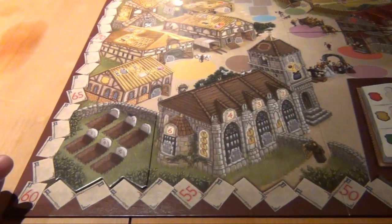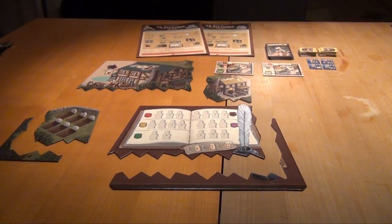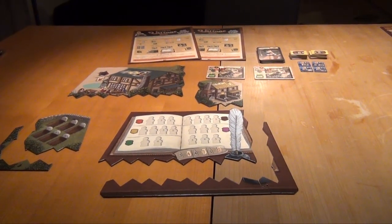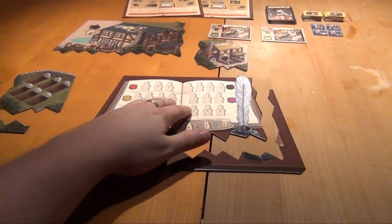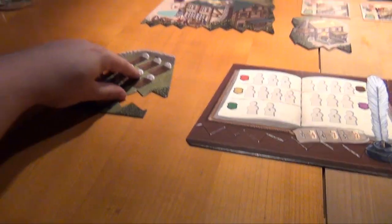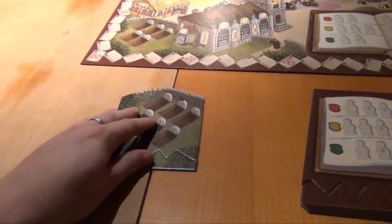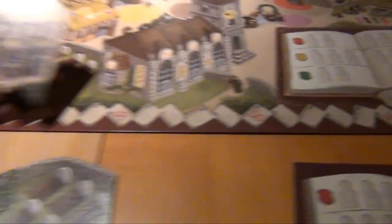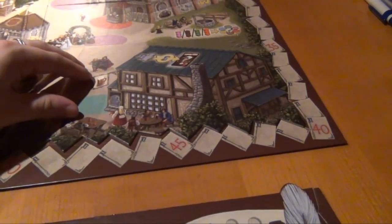And then you're basically already set to use this as an expansion for a fifth player. On the other side, if you want to use the new materials from the expansion, you take the chronicle and the anonymous graves and put them into their frames, and just place them beneath the board, because the old spaces will be taken up by the brewery and the inn.